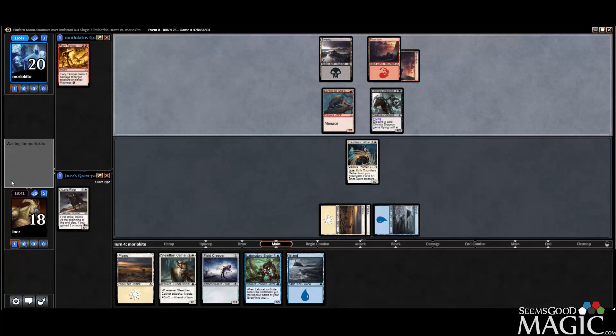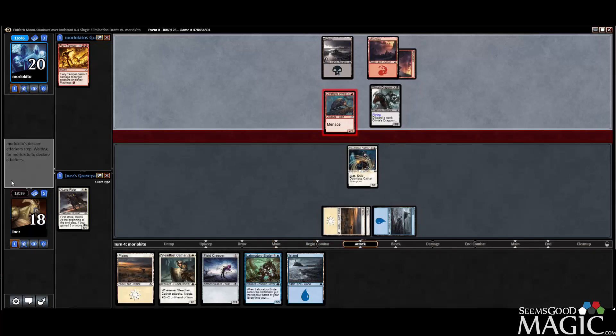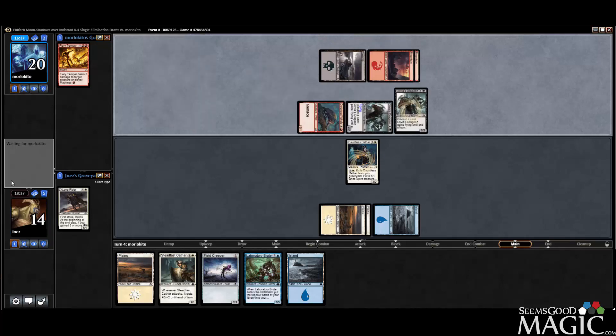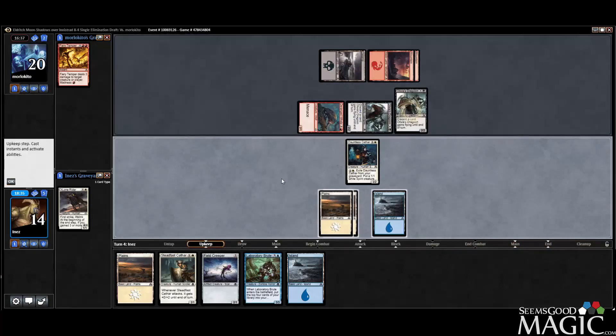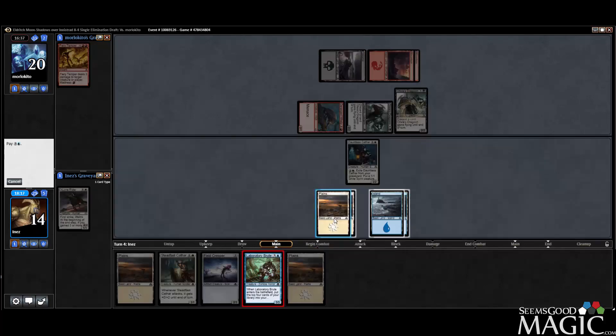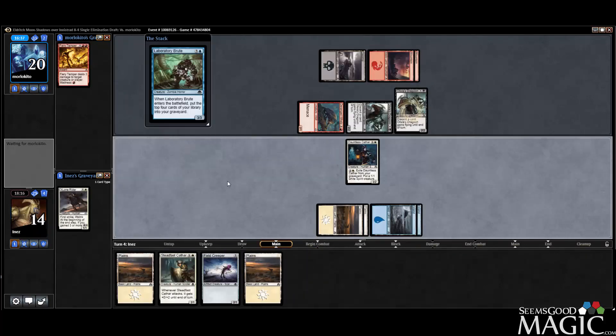Lone Rider is kaput. So we'll take our four. Follow-up play of another Dragoon. Opponent's deck is pretty solid — Madness cards, Madness outlets, all Vampires. I think we play the Brute and pass. Our opponent's got two cards left in hand. We want to be able to keep the Whelp back, because I can definitely trade a Cathar for it. Let's play the Brute.